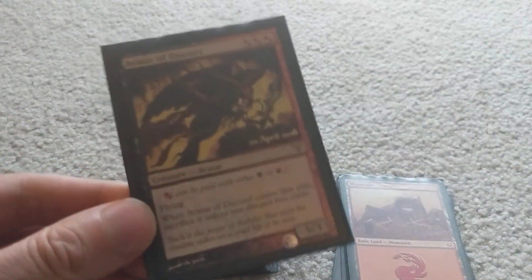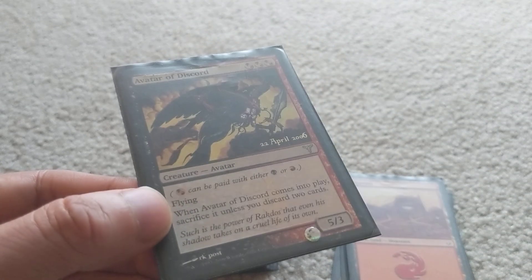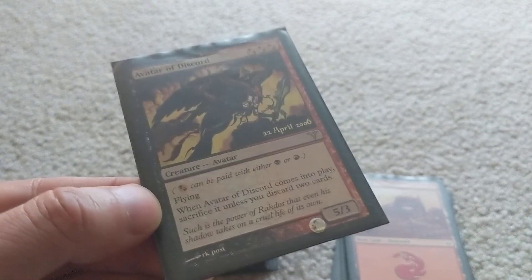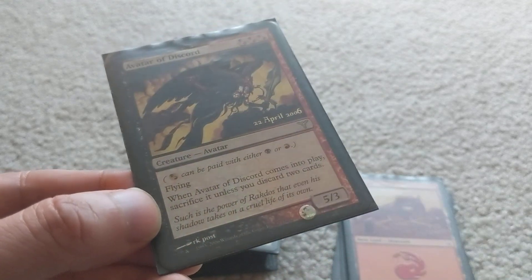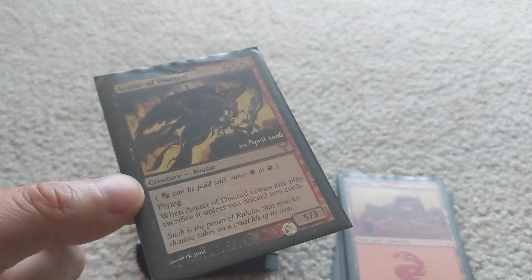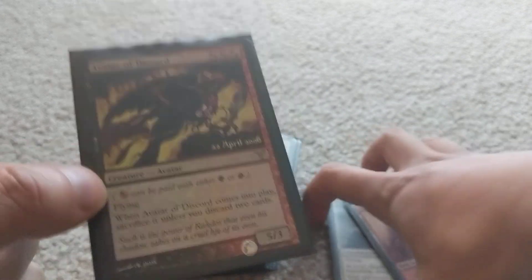Avatar of Discord is a card meant to help me discard creature cards from my hand into the graveyard. It's a 5/3 with flying for three mana — really well costed. The drawback is you have to sacrifice it unless you discard two cards, but I won't play it unless I have good cards to discard, like Iona. I discard it using this card and still get a 5/3 flier on top of that.